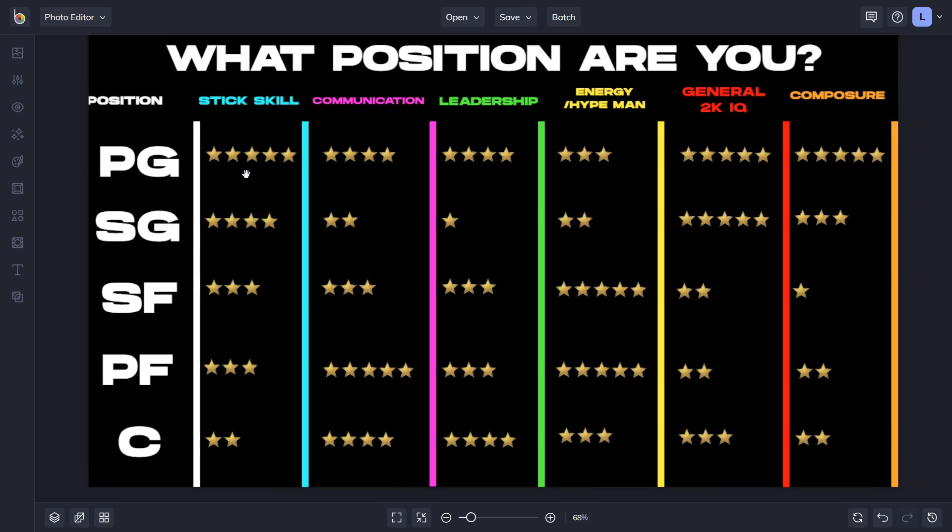This is a generalized 2K role selector — shooting guards play the wing on offense and defense, lockdowns at small forward, hedge guys at power forward, both spotting up in the corner. The center sets screens, and the point guard constantly has the ball. Stick skill is very important for the point guard — you need to be a good dribbler, passer, and shooter, work well in pick-and-roll, and make difficult off-dribble shots.